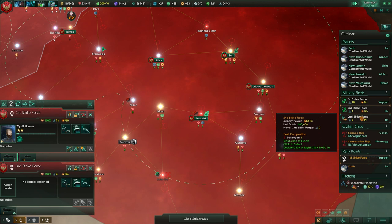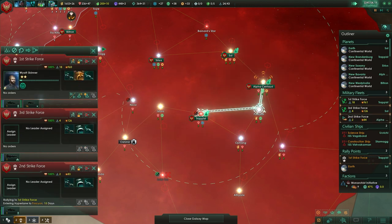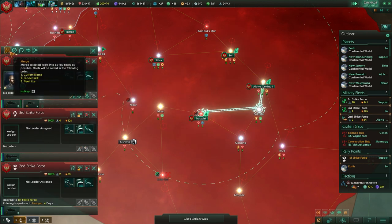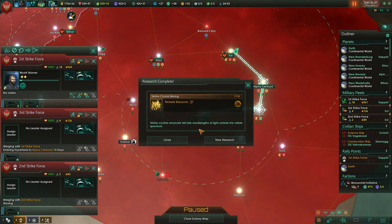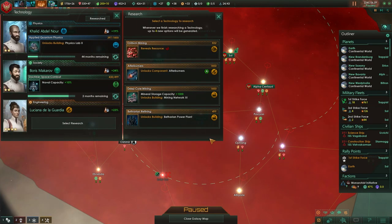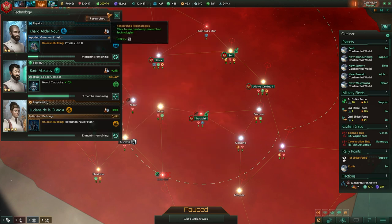Our first strike force is not in the soul system — go back. It's the very first button. Merge. Merge. Become commanded by Wyatt Skinner. Finally — Betharian Power Plants! About damn time.